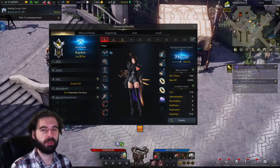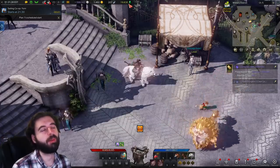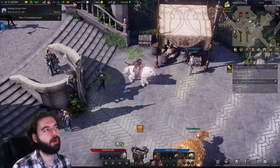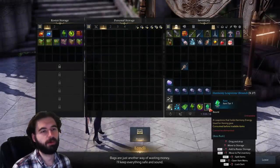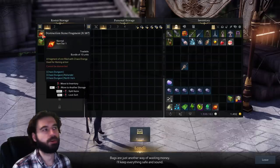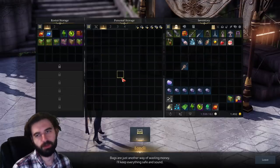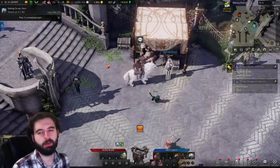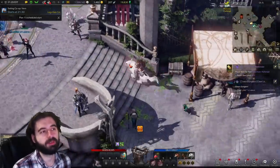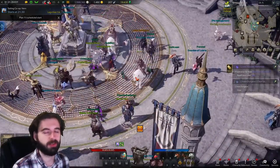Now after you have the set of 302 gear, you're probably going to want to start upgrading it, and to do that you're going to need some different materials. The first are Harmony Shards, which are going to be in the currency bar at the top of your screen — the green little gemstone up there. The next item you're going to need are Harmony Leap Stones, these larger little diamond-shaped items. And then two more items are the red diamonds of the Destruction Stone Fragments and the blue diamonds of the Guardian Stone Fragments. So those four items are what are used to upgrade your gear. I'll show you how to do that in a little bit, but first let's look at some of the easiest ways to get those items, especially just starting out as a newer player.